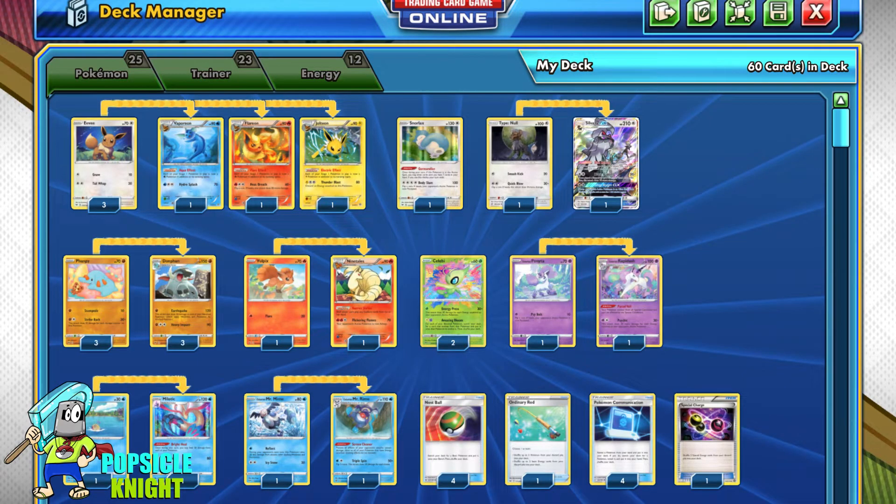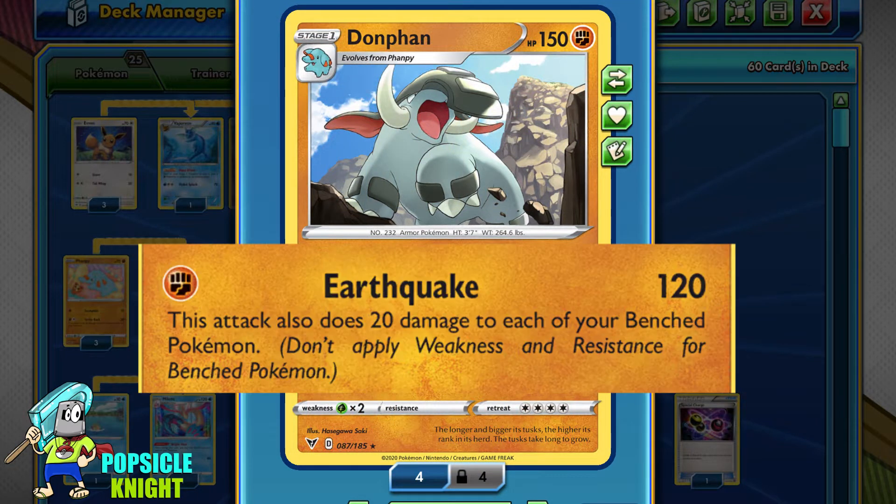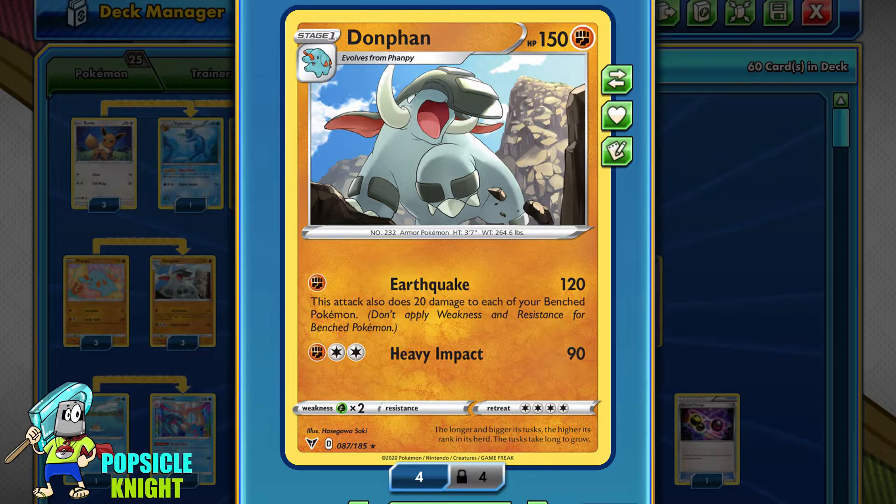The next questions are: why would you want to evolve so many Pokemon, and how can we make a deck stand out with so many evolutions in play? Because there are so many variations, I'll be showcasing two different deck builds — this will be one of two videos. What makes this first build unique is that we'll be hitting for weakness for the majority of Pokemon typings in the game, while also being defensive. To keep it simpler, the majority of evolution Pokemon I use will only be Stage 1s. Our main attacker will be Donphan — for only one Fighting Energy, Earthquake does 120 base damage.